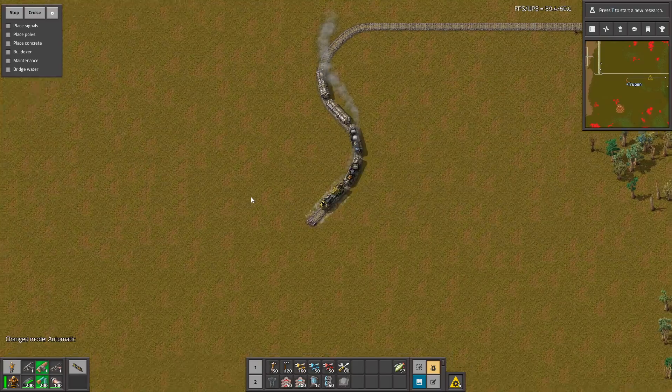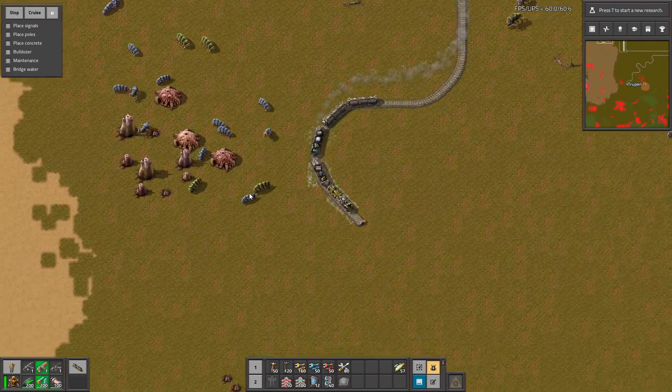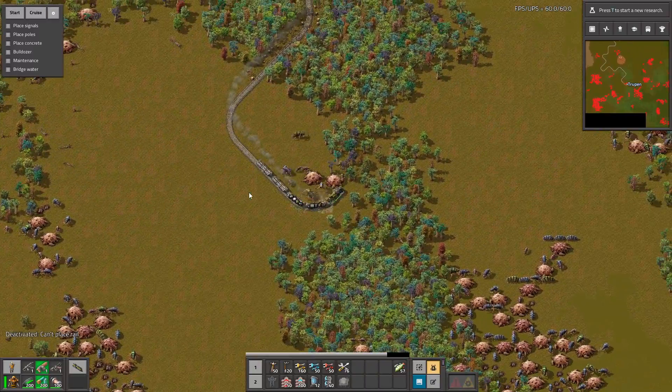Now I will make some rotation and all of the rails are being placed automatically. Oh no, there are the biters — I wasn't expecting that. But it's pretty good. Can I go?